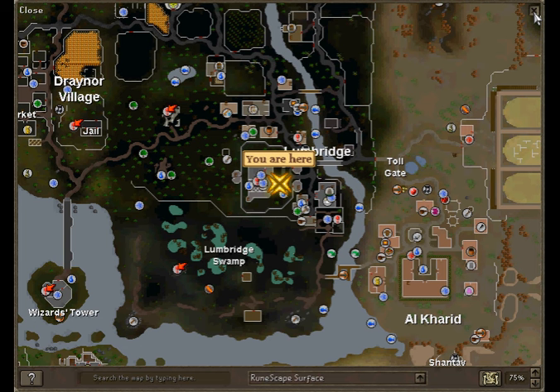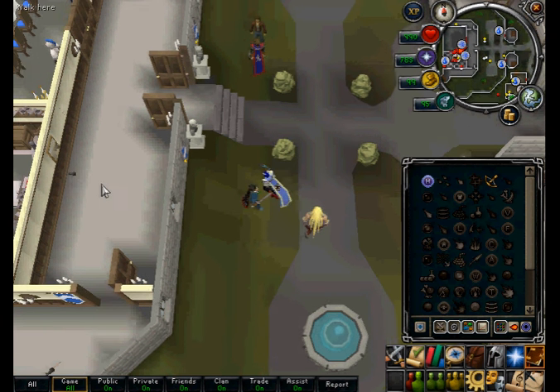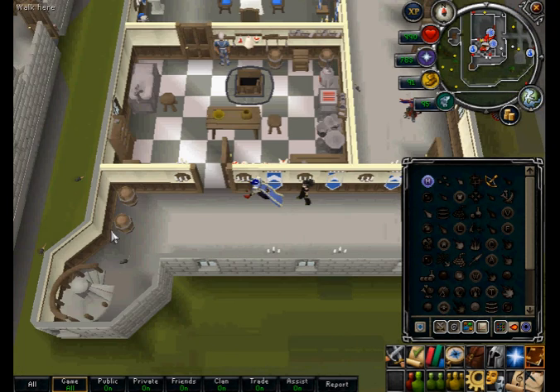Next I will be showing you a faster way of power mining iron whilst also making a profit. This is one of my favourite places to mine due to its fast experience. You will need a light source to survive here and you need to have completed the quest The Lost Tribe to access the area.